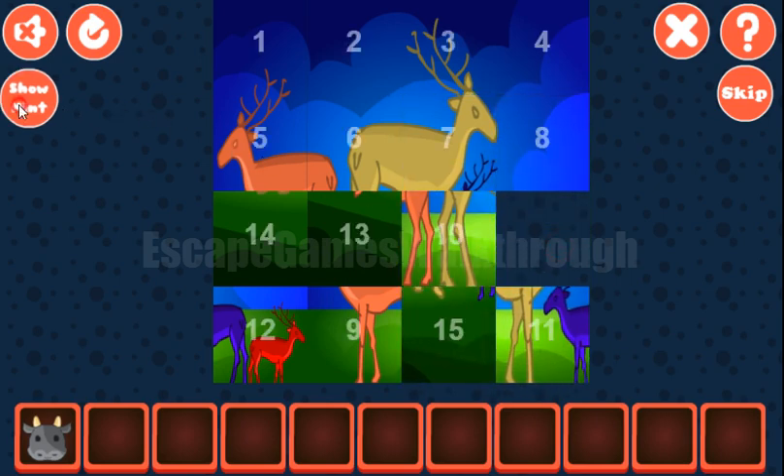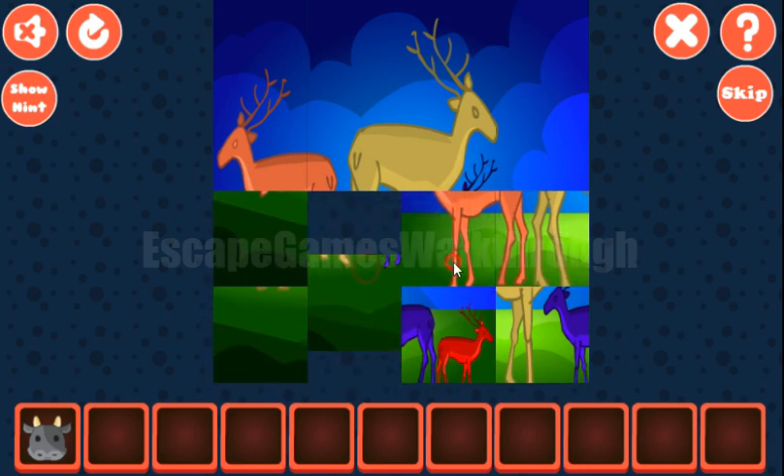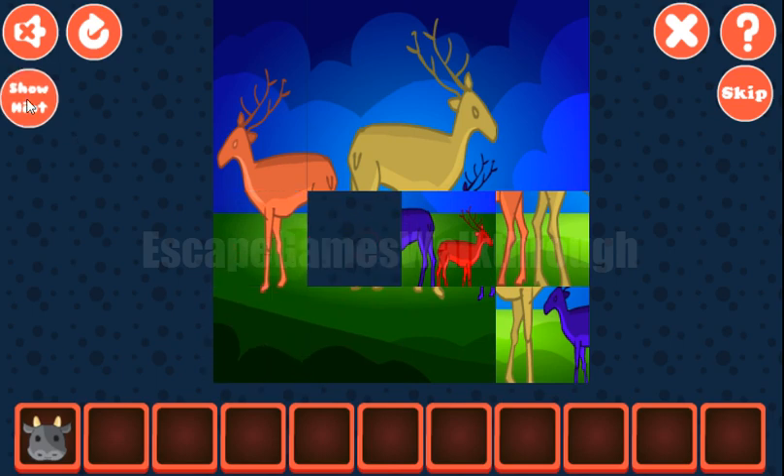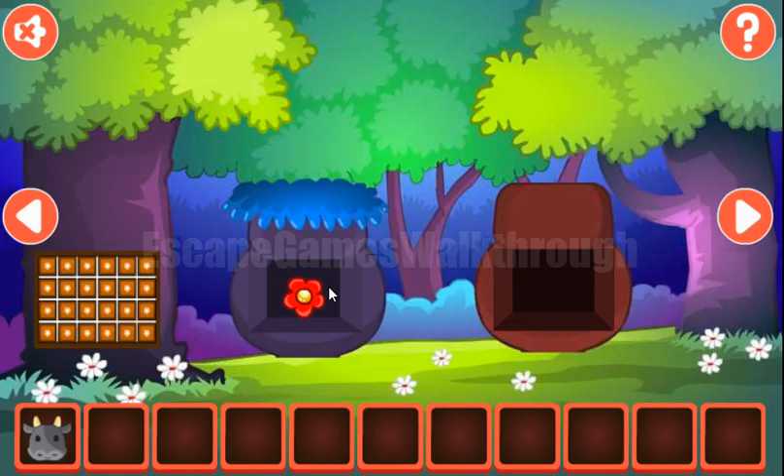Next, the best way is to place tiles 13 and 9, and also to place 4. So the rest is already there and we've got the flower.